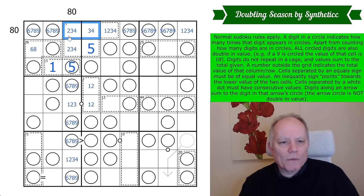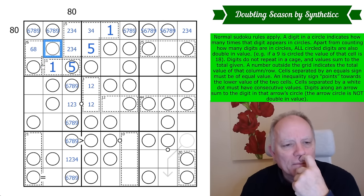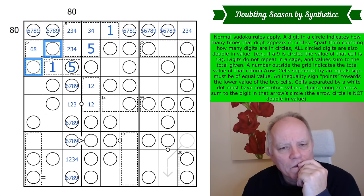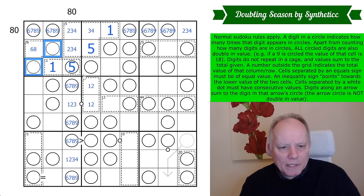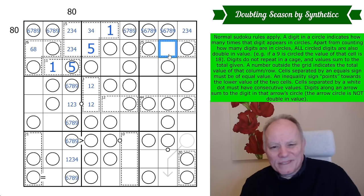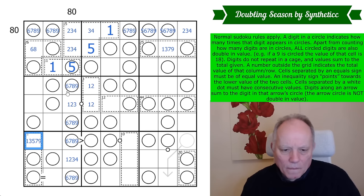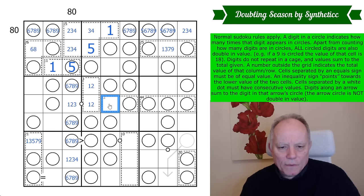There's only one place for 1 — we've got 2, 3, 4 as a triple — so that's a 1 in the cage, not in the top row. One of these is a 2, so the doubled digit here is either a 3 or a 4. This other cage has to be an odd digit, because doubling those two gives an even number.